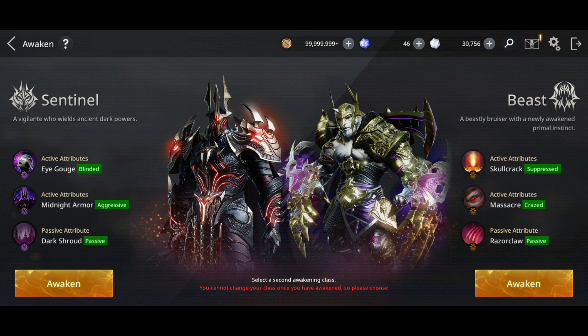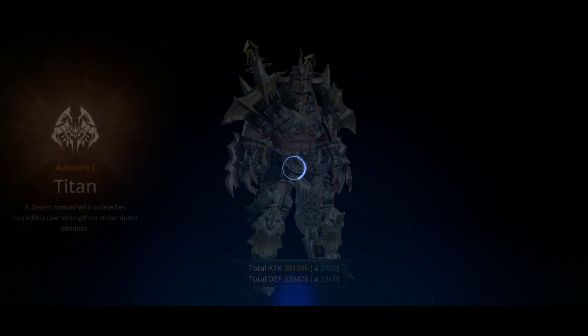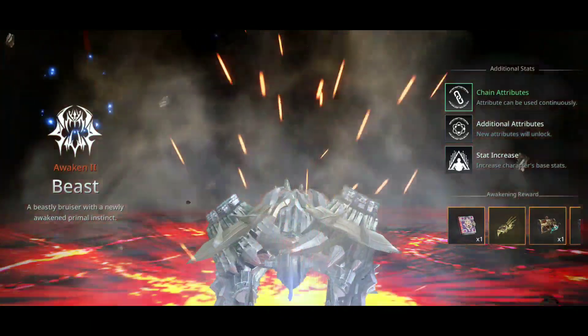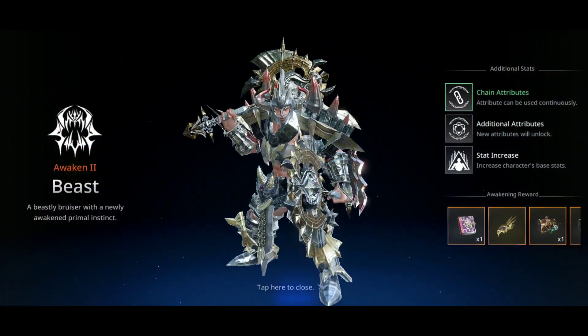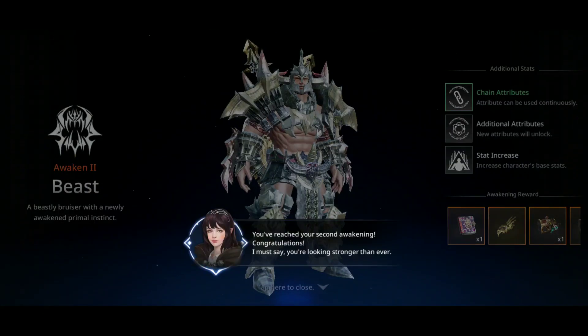Attack improvement - this is more defense, sentinel, damage reduction. So this is for the attack - the Beast - so I'm gonna choose the Beast guys. Let's see the Beast in action. My power went up a bit, that's cool. Awakening complete!